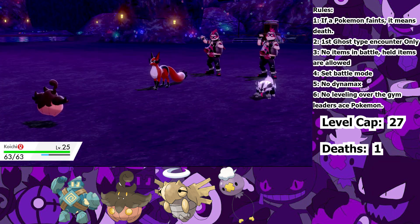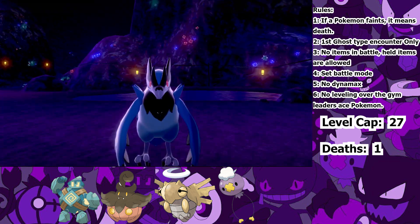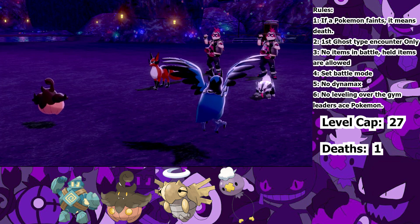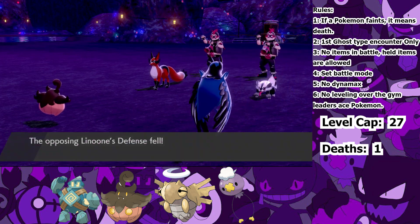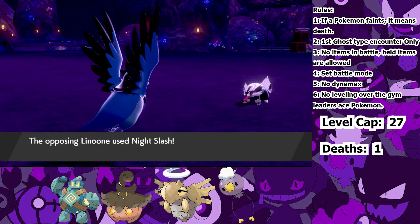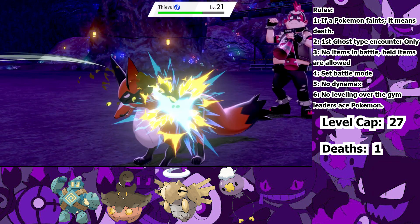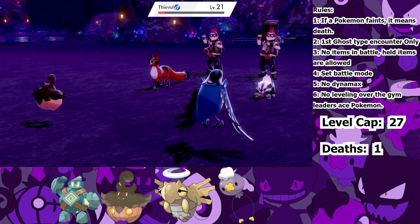I can't risk Drifloon or Golurk as I need them for the upcoming fights, so I send in Pumpkaboo whilst Hop sends in his Corvisquire. I use Protect again to avoid being hit, but Hop goes for Leer — he's useless and has no redeeming quality. I decide to Leech Seed the Thievul and it goes for Quick Attack on the Corvisquire. Not only that, Linoone uses Night Slash on it as well. I've survived another turn, but now he plucks the Thievul, and of course my Leech Seed misses.